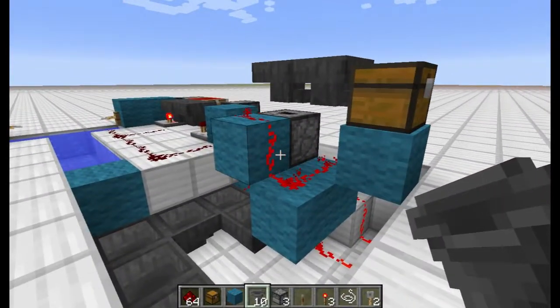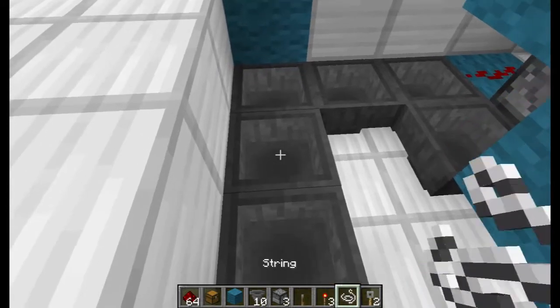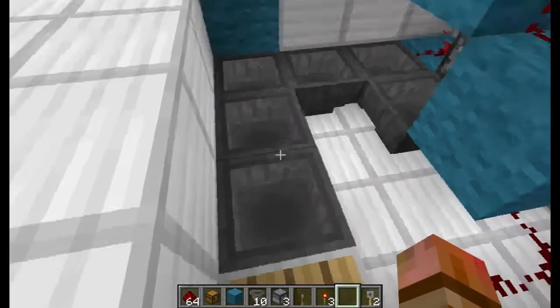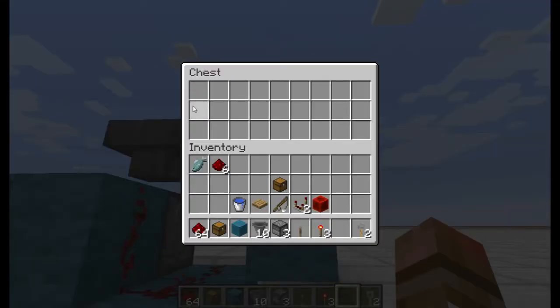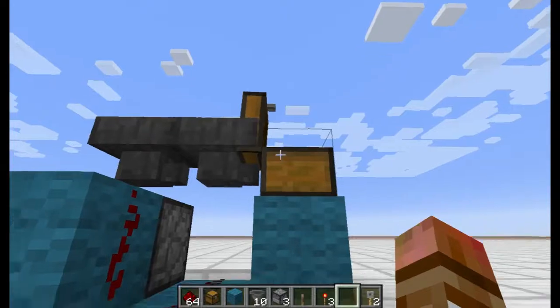So we've got our system built. Let's go ahead and test it. We'll throw it in here. There we go. Before long it should end up in our little chest right up here. There it is. Perfect.